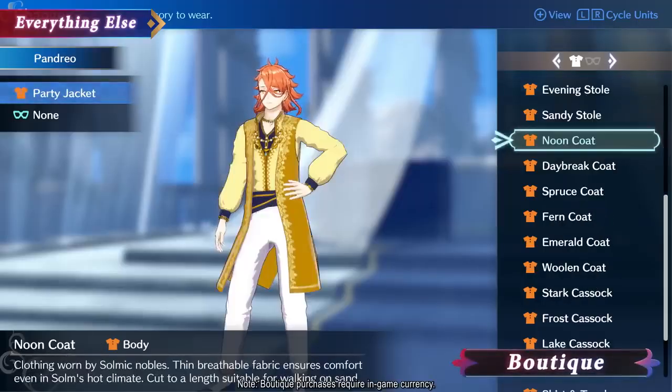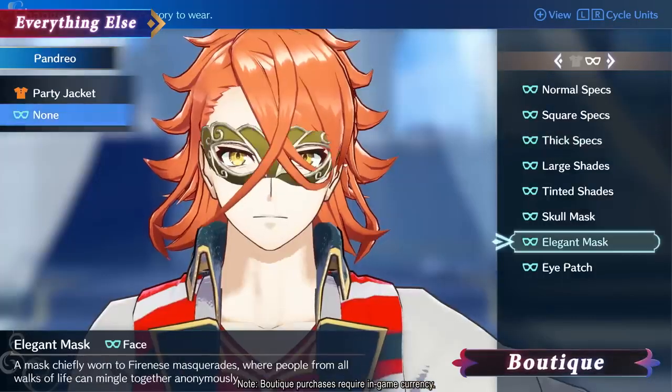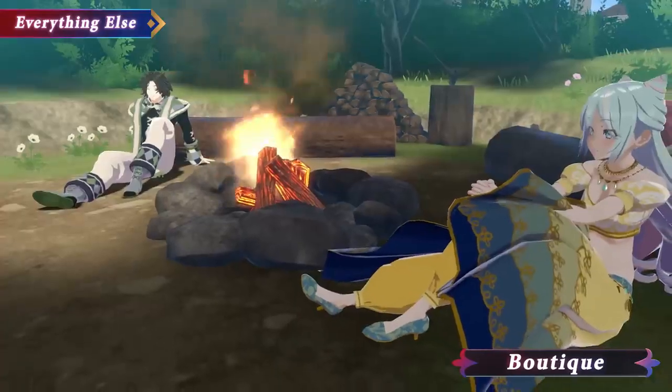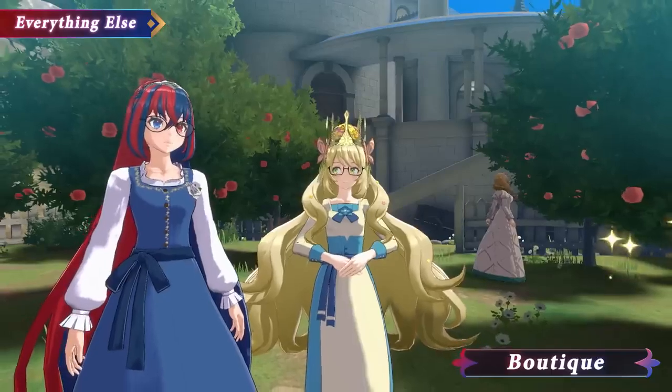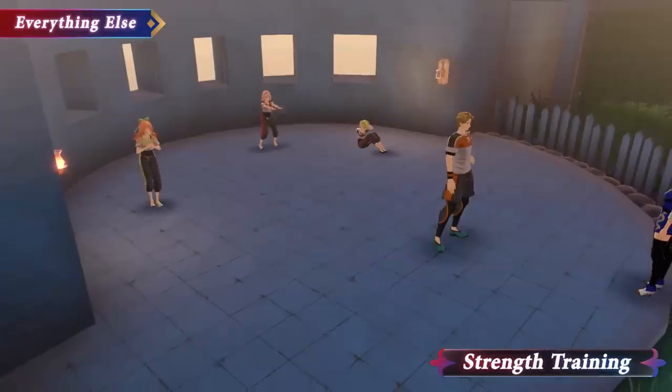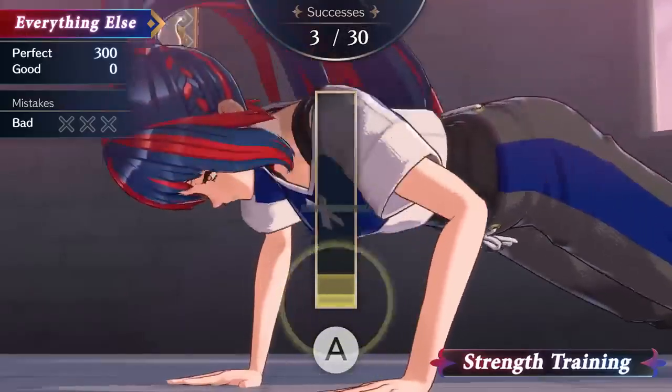Purchase clothes and accessories at the boutique so you and your allies can slay in style. And in the training yard, you can work out to temporarily boost your stats.